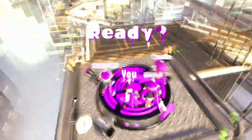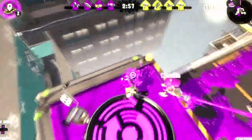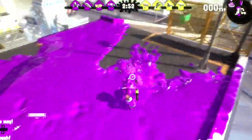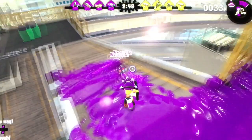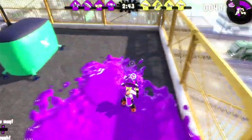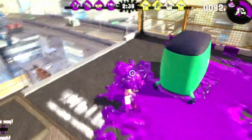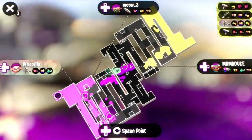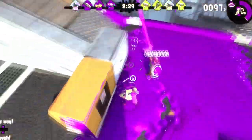The person with the Splatterilla, I think — yeah, it looks like it. So anyways, I'm going to cover some turf or spread some ink. Let's try and charge up for a special, then we can spread some even more ink. Let's jump over to this guy — see if we can kill some people.